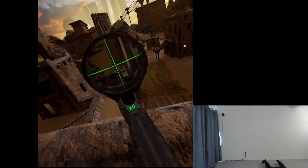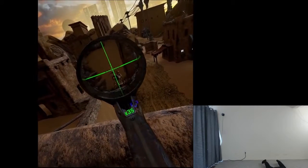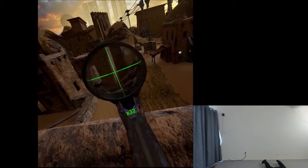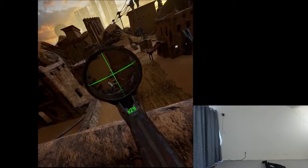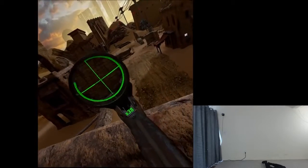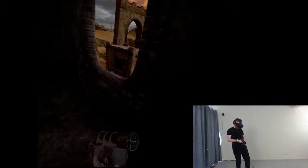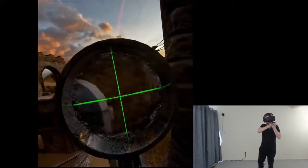Zoom out here — oh, I am zoomed out. Zooming in is kind of buggy at the moment; it doesn't always register your clicks. I got lost track of them because I zoomed in too far. I missed. It's kind of cheating to go through the wall because then you can just duck back through. I could just stick my head through this wall too if I really wanted — the fun exploits you can do in VR.